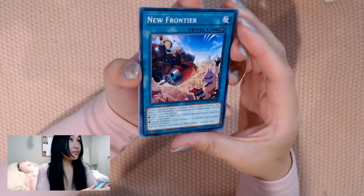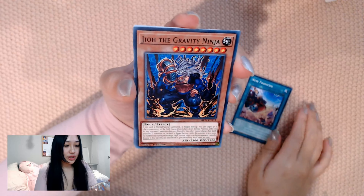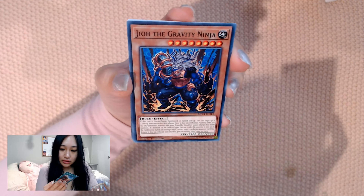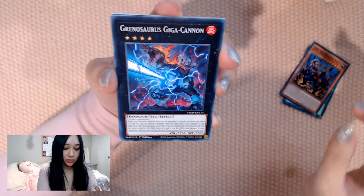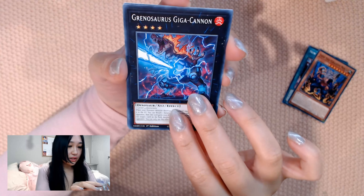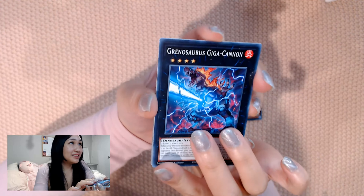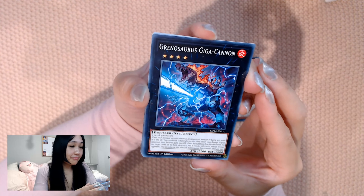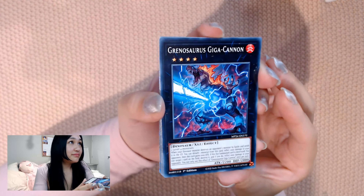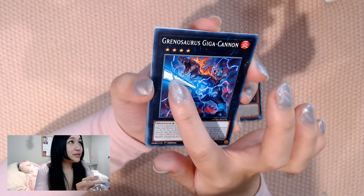I don't know if I was supposed to shuffle it, but we'll see. New Frontier. Geo the Gravity Ninja. I wanted to know if I could find which set they belong to — apparently not. Gwennos — I don't know, my Yu-Gi-Oh pronunciation! From Gwennos — thank you guys, that looks really cool, I like that. But the laser beam — oh, you're so cute.